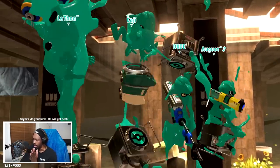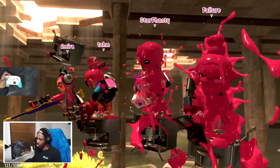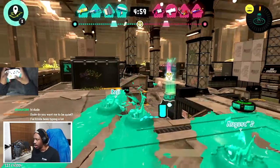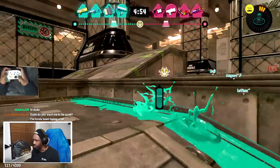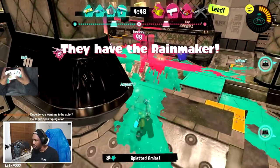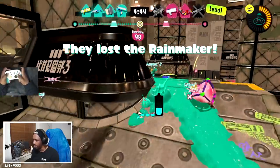Let's see what our composition is going to look like in this one. Eliter, okay, well-rounded. We're Eliter, Roller, Sloshing Machine, Splash. They have two backline, one support, one slayer. I'm probably the most favorable backline position. I'm gonna paint this up — perfect.